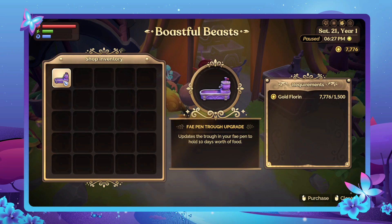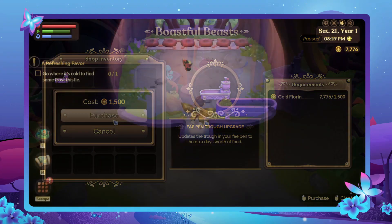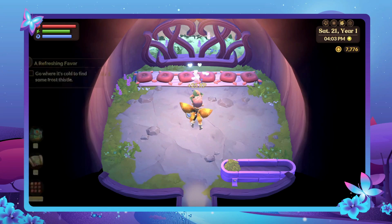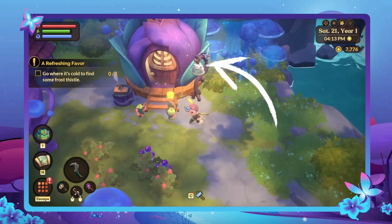Speaking with Rhaeglor again, you'll be able to upgrade the feeding trough from holding one clover fodder to ten clover fodder for the cost of 1,500 florins. Your lunans and spriggans can both be pet to increase their happiness, as well as being let outside for fresh air. Each time you ring the bell, two of the animals will come outside at a time if they haven't already, so with three rings of the bell, all of them are set to enjoy the wonders of the fey farm.